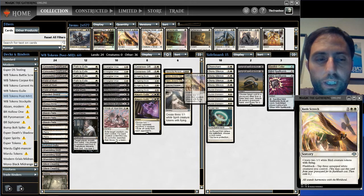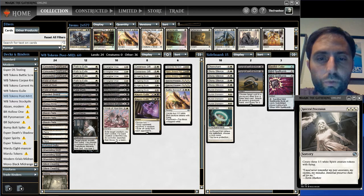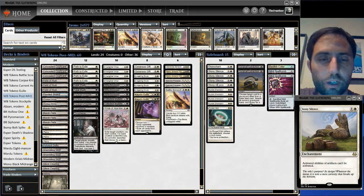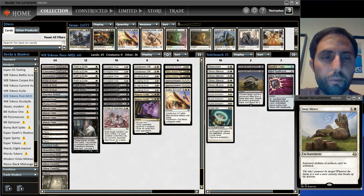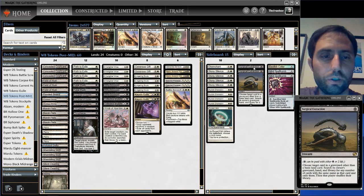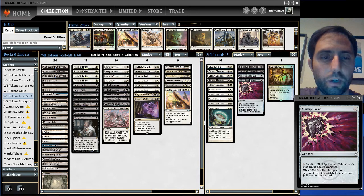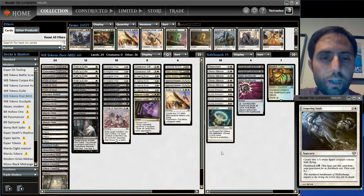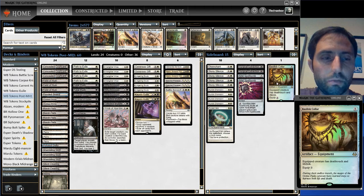A couple Spectral Processions, testing one Battle Screech to go with Kaya's Guile and Spectral synergies. For the sideboard: four Orzhov Pontiff, which is relevant against a lot of decks right now. Up to four Stony Silence — Tron and Hardened Scales have been having big weekends in competitive tournaments. Keeping a Disenchant, down to two Surgicals from three, and added two Nihil Spellbombs along with the two Kaya's Guiles as graveyard hate.